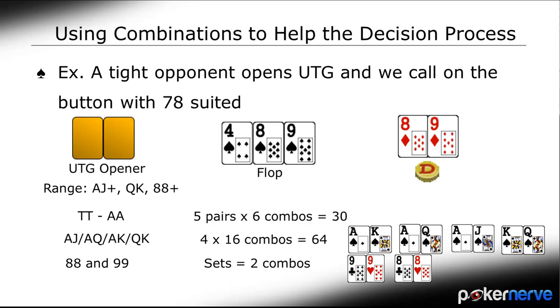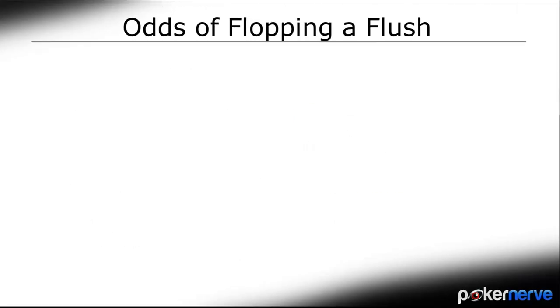Time to go for some value and also protect our hand. In situations like this, it's going to be more likely your opponent holds something other than a flush, like an over-pair or a single flush drawing high card. In fact, how often would he flop a flush in this spot? Using the same combinations formula, we can work this out.